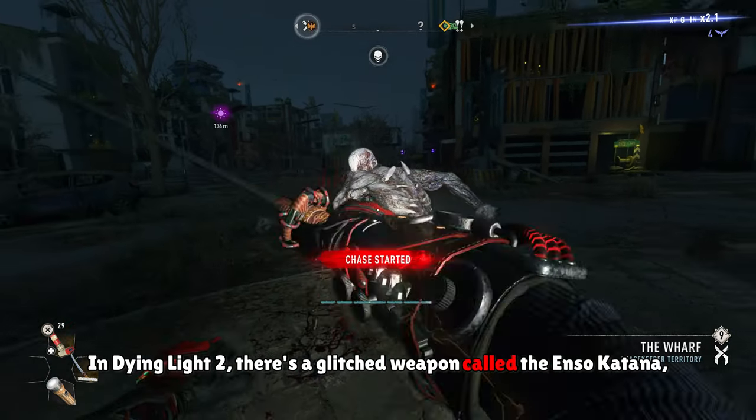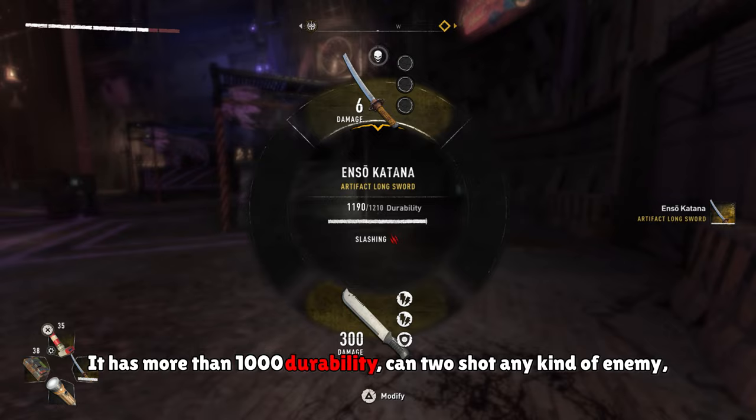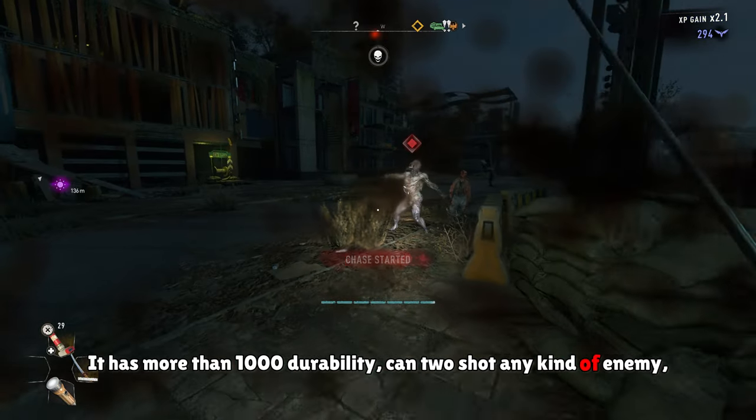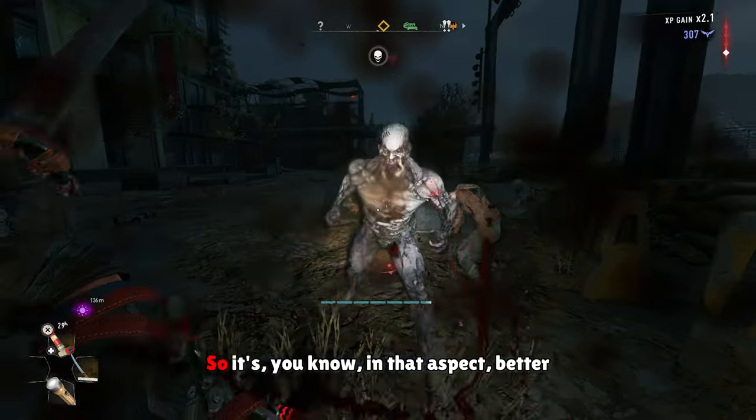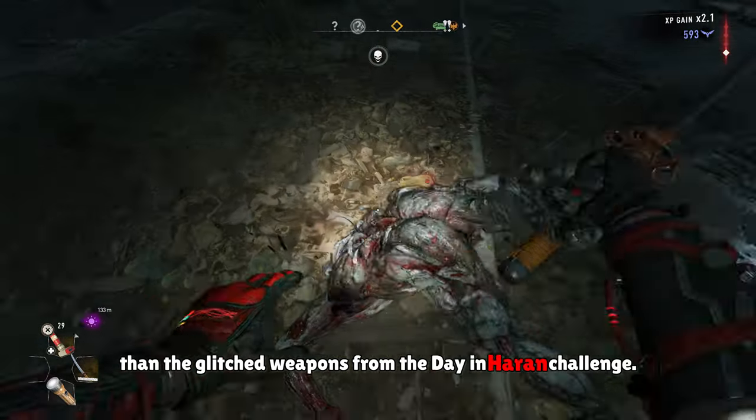In Dying Light 2, there's a glitched weapon called the Enzo Katana, which you can get from Carnage Hall. It has more than a thousand durability, can two-shot any kind of enemy, and can also be repaired. In that aspect, it's better than the glitched weapons from the Dan Haran Challenge.